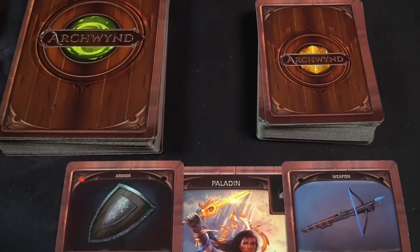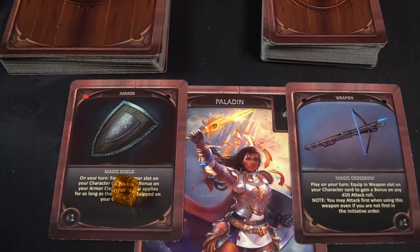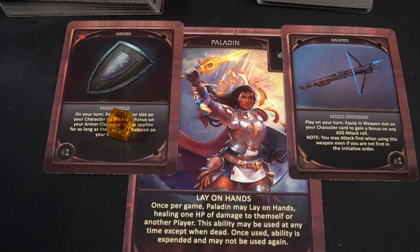Hey guys, welcome back to another Unfiltered Gamer board game review. Today's game up on the tabletop is Arcwind and the expansion Arcwind Veil. This is a 1 to 3 player game for the base game and up to 6 players with the expansion. It's made by RPG Battles and takes roughly about 23 minutes, for ages 13 and up.